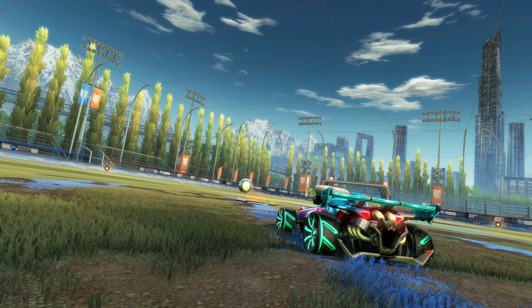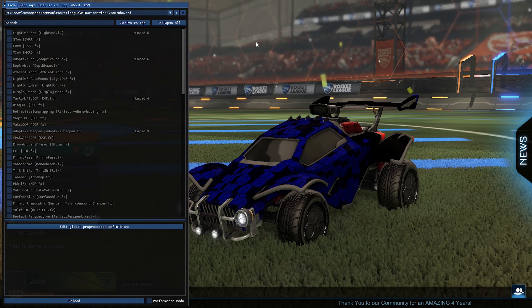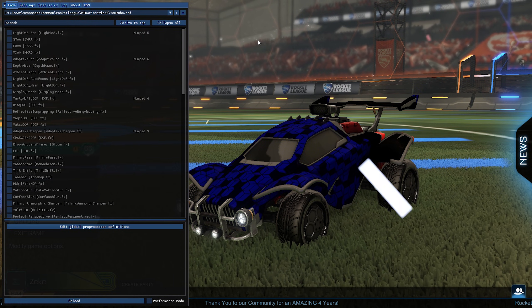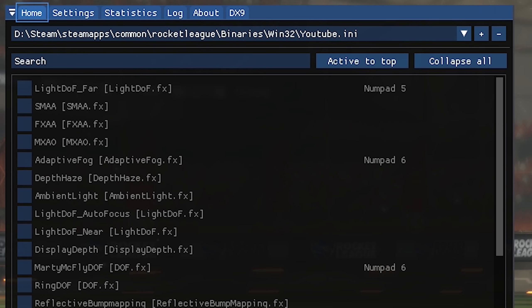Once Reshade is installed, you can press Home at any time in-game and it'll open up the menu. It may seem a little daunting at first just because there's a ton of options, but the more you work with it, the easier it'll be. To explain the layout, up at the top that directory leads to wherever your Reshade files are going to be stored, and these are different presets that you have.